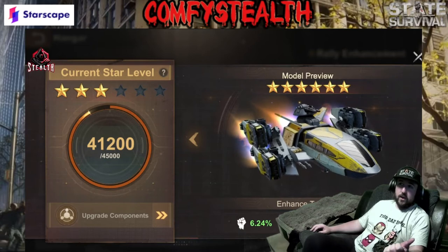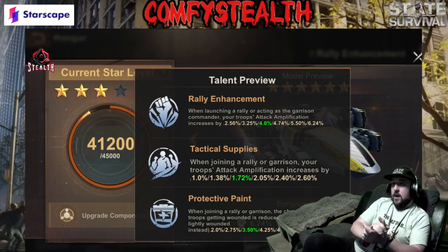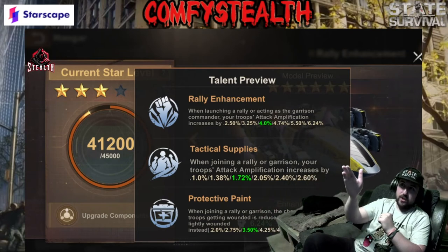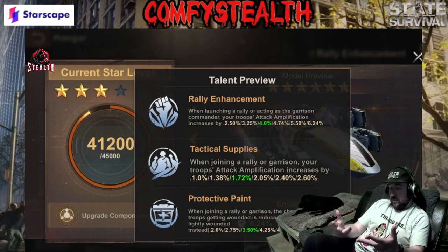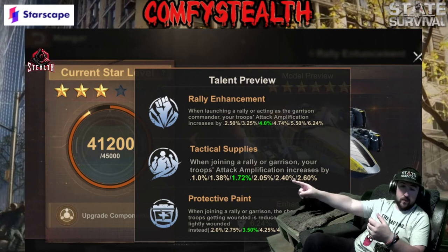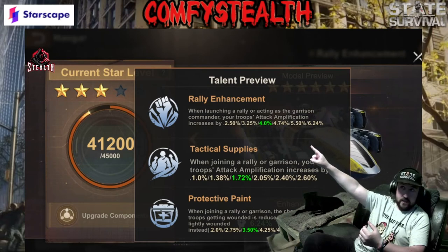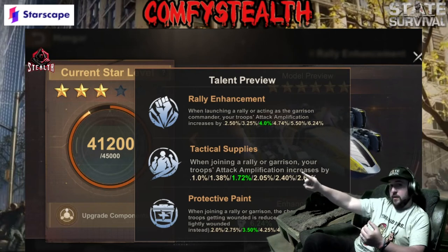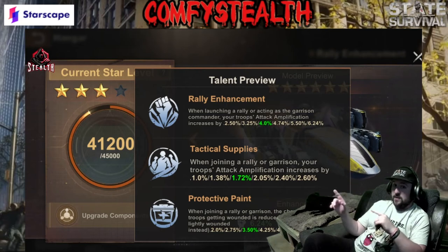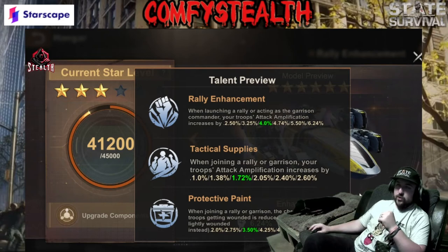The last thing is enhanced talents, which have changed slightly since the PTR. The airplane is still all about rallying or garrison. The top talent is for when you're rallying a building trying to do maximum damage, and the second is for when you're joining a rally. So when rallying a building, set your airplane to the top talent; when joining a rally, use the second ability. These rallying abilities are only on the airplane, not the helicopter — so if you're rally leading, make sure you have the rally enhancement, and for rally joining use the tactical supplies talent.